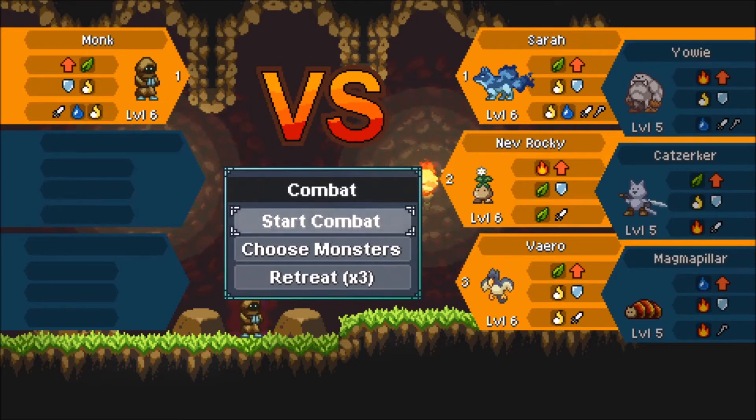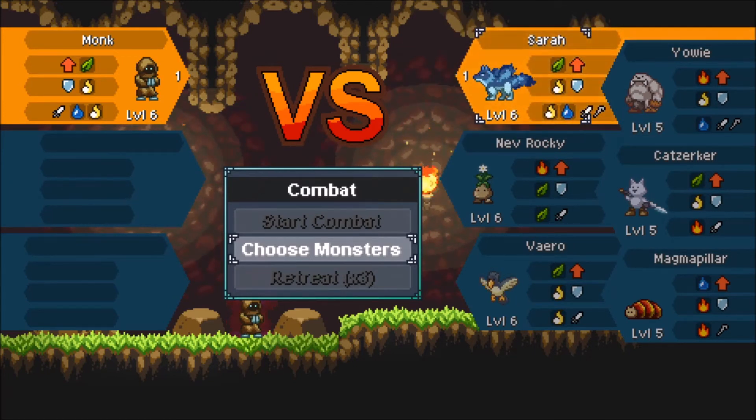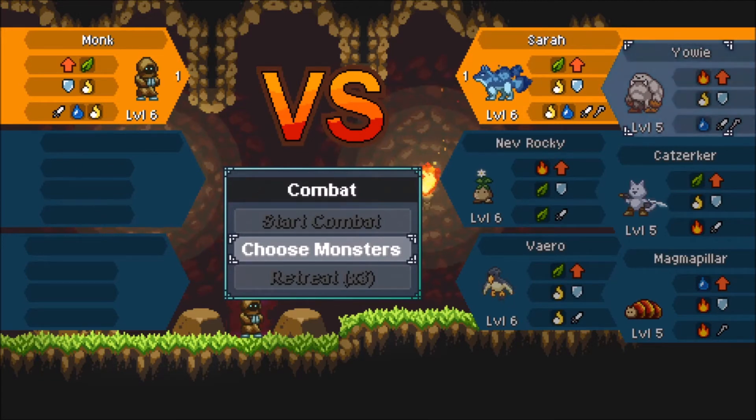There is this beginning area where you talk to a trainer who teaches you things and then you fight a super creature. That took me two hours to get all done, and then I'm moving on to the main game. So it seems like there's a lot of playtime you can get out of this.